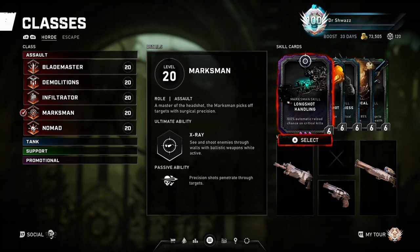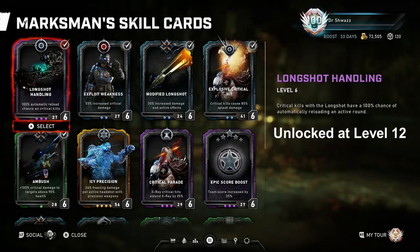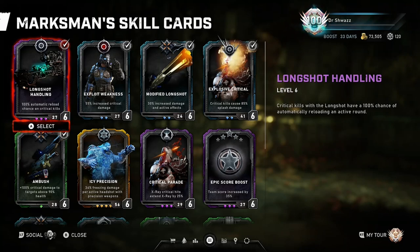Starting with Long Shot Handling - at level six, critical kills with the Long Shot give a 100% chance of automatically active reloading. In my opinion it's an awesome skill card; it allows the Marksman to have guaranteed actives after every critical kill. This removes the stress of watching the top right corner of the screen to make sure you're getting actives to maximize damage output. It's a very rewarding card if you're super accurate, allowing you to continuously pop heads and deal massive damage.